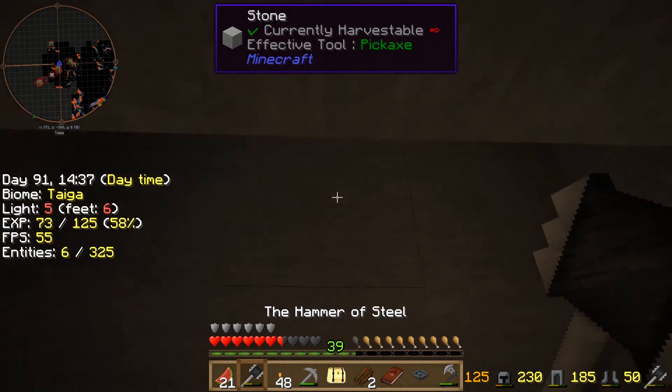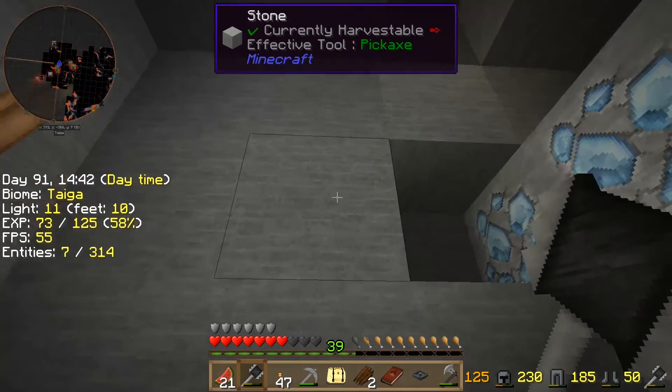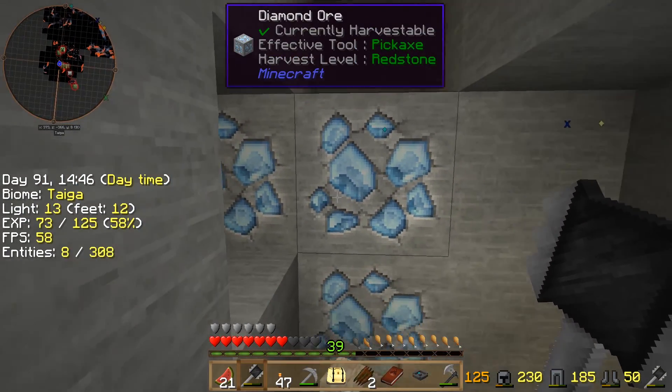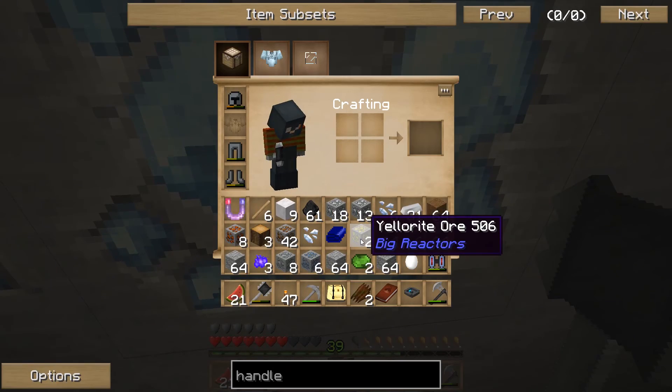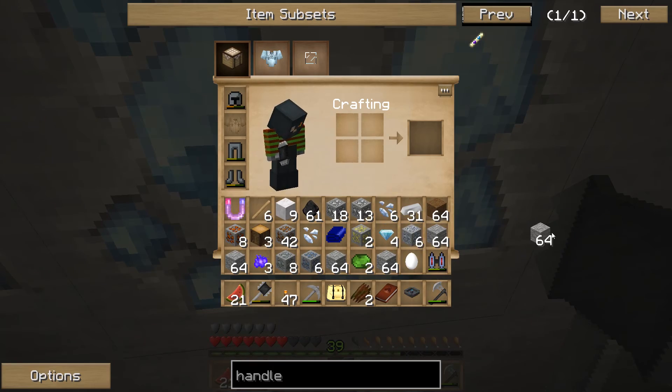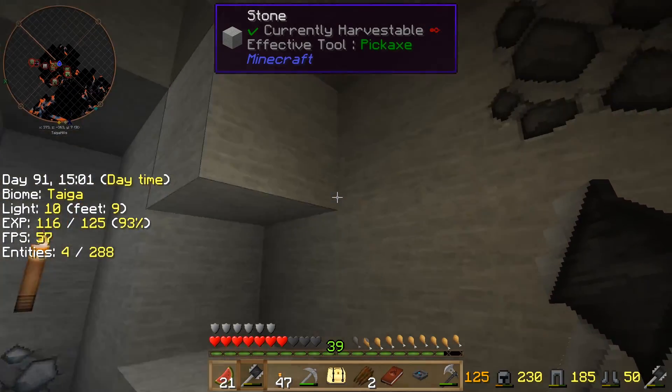What I'm going to do is make a staircase using this... Ooh, diamonds! Don't mind if I do. Let's go ahead and get rid of some of this cobblestone and replace it with diamonds. Awesome. Since we're here, we might as well pick them up, right?